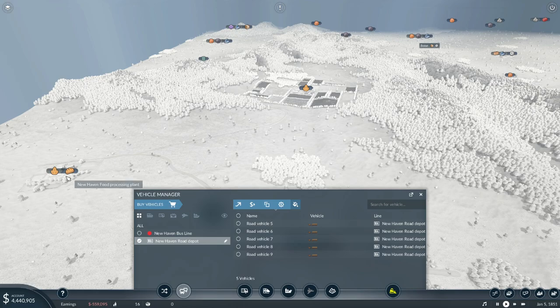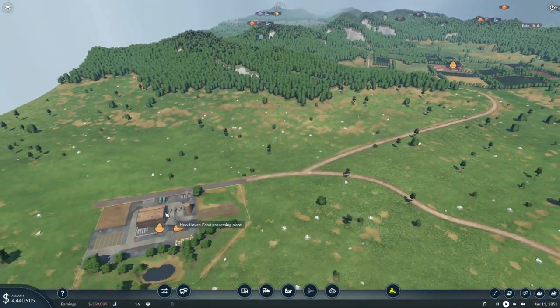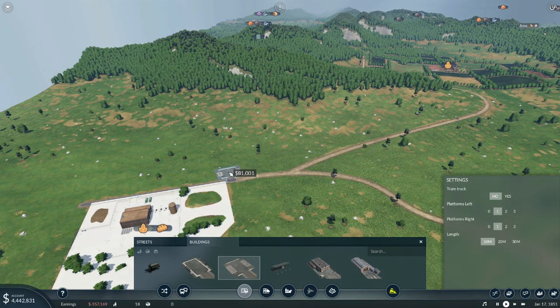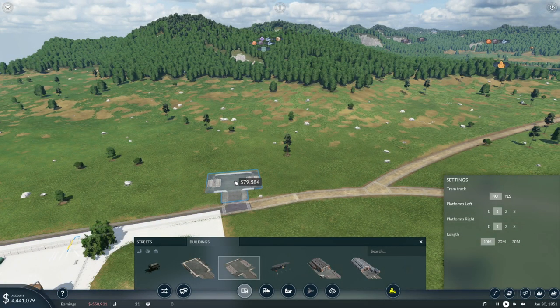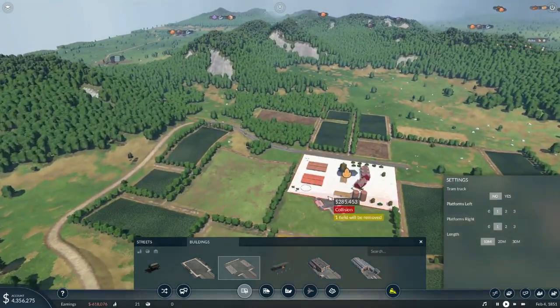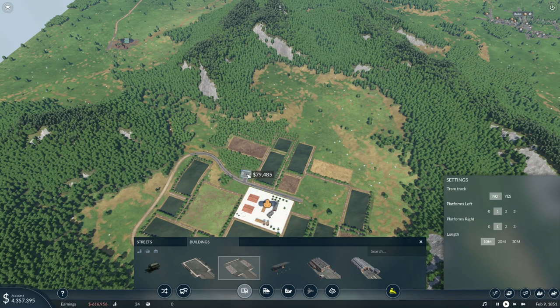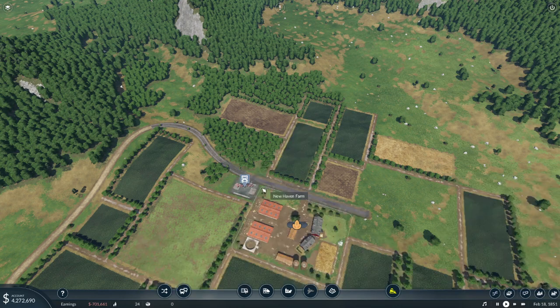We'll probably buy at least two or three to bring the food from the processing plant down to New Haven. We need to make a truck stop over here that will deliver the food. You can see that highlighted, meaning it will be served by this truck station — if I go too far away it won't be. I'll keep it tight to the road and we'll need another one up by the farm. We don't want to take out any fields, so we'll sneak it in close but not too close to knock out a field.